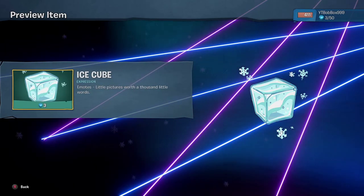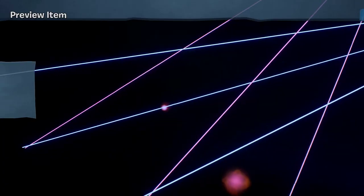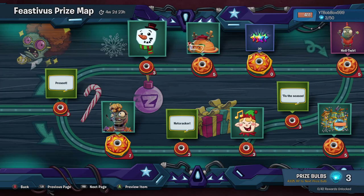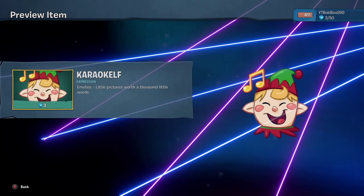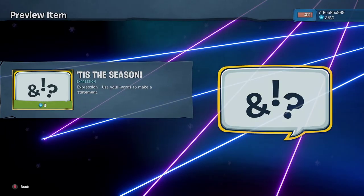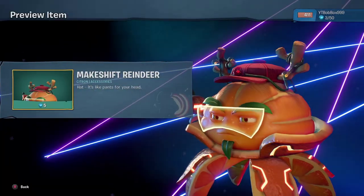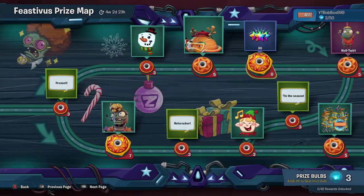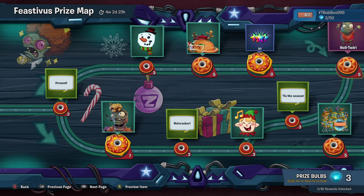Ice Cube, pretty cool. Got Present. We get another piece for the Bash Bonko set, looks pretty cool. Nutcracker expression, another expression - we get Tis the Season, like that a lot. We get a new expression up top - Frozen Rain Guy, we get a little accessory. Makeshift Reindeer, very cute. Another 30 rainbow stars. We get another emote - Jester Heli Twirl, oh whoa, I like that!